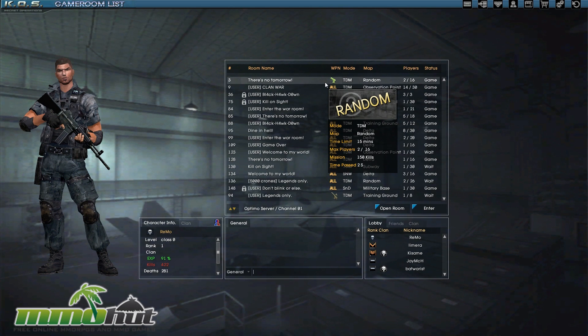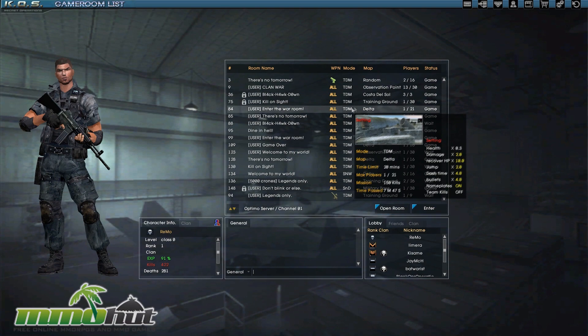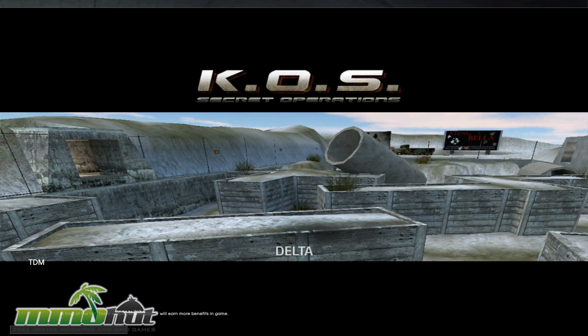I have pretty much the starting weapon and my kill-death ratio is 482 to 281 — not so bad. Let's join a team deathmatch style map since I like playing team deathmatch. I got 1 out of 30, so it looks like up to 30 players per map, which is kind of cool. Organizing by most players, 8 out of 30 is the best one right now. Let's go play Dine in Hell and click Ready.